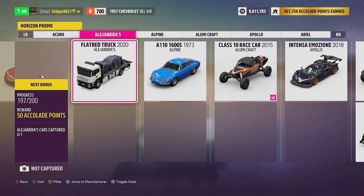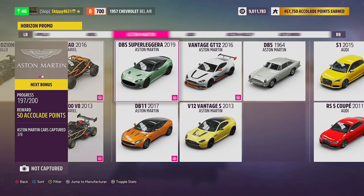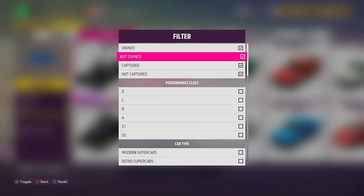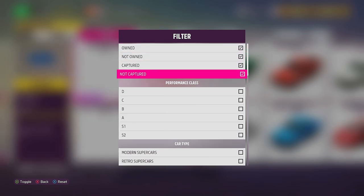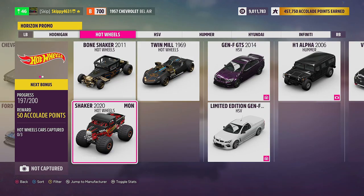We've even got the Flatbed Truck 2020 in there as well. This will also show you the cars you own and don't own. If you filter by everything — owned, not owned, captured, and not captured — this is going to show you every single car in-game, such as this Five-Window Deluxe Coupe 4S Edition that is only available if you purchase the Forza Horizon 5 controller. You can even see cars from the Horizon Stories, such as this monster truck Bone Shaker. So it's well worth whipping out the camera and grabbing a photo.